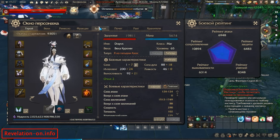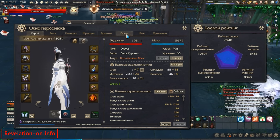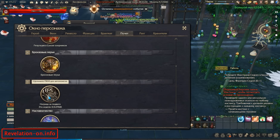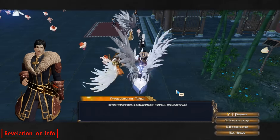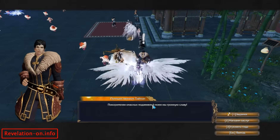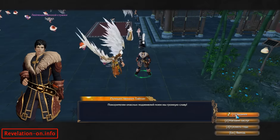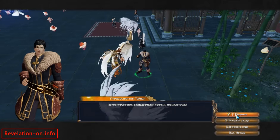After summoning your paper doll and going to this tab here, just right-click your mouse on this fame and it will show you this NPC. He is located in three locations in the world and he has two great things to offer.